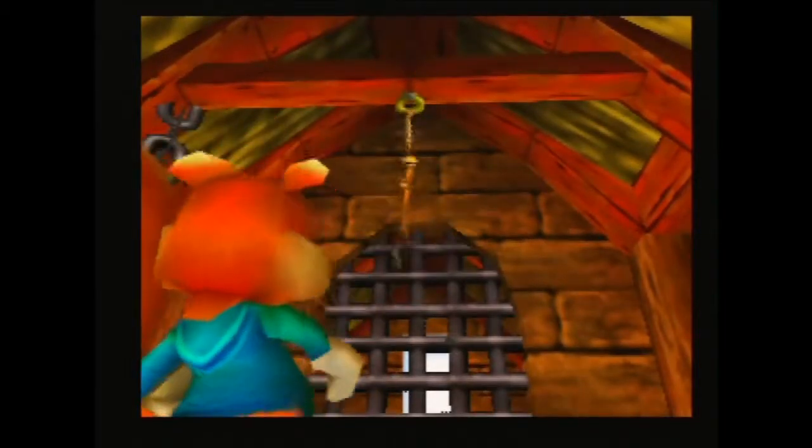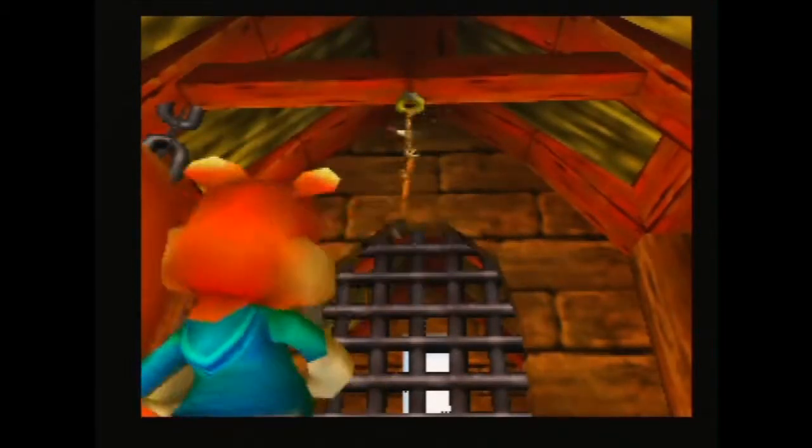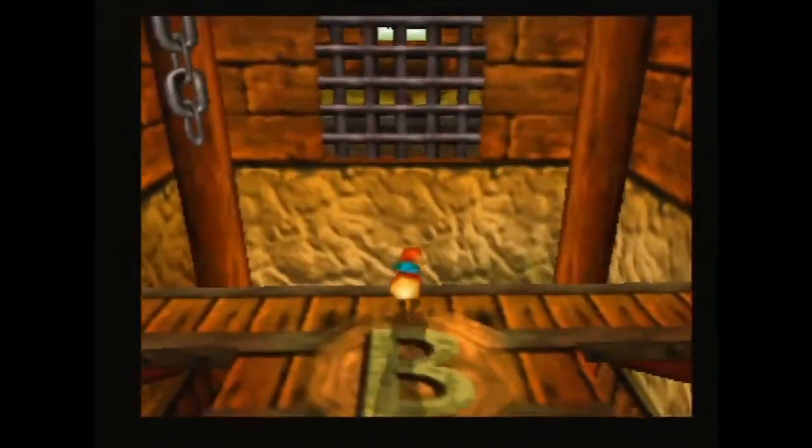To get Frankie down, five knives need to be thrown. Only the last knife needs to hit, however, so I throw the first knife without aiming.